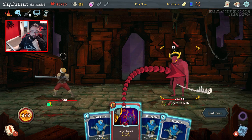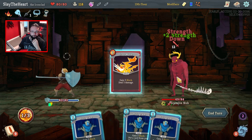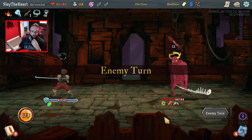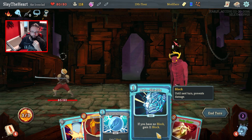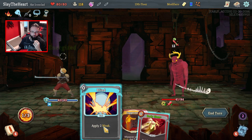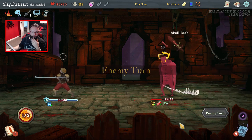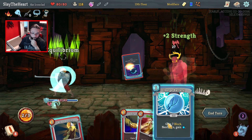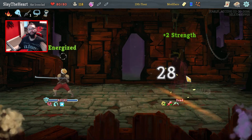Three Holograms this turn — kind of blows. No point playing the disarm other than to exhaust it. Although I could have Hologrammed back another Iron Wave — eight damage. Keep him weak. We could get this — Equilibrium, Body Slam, Body Slam. And we've killed you again.